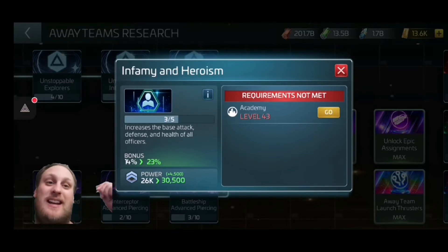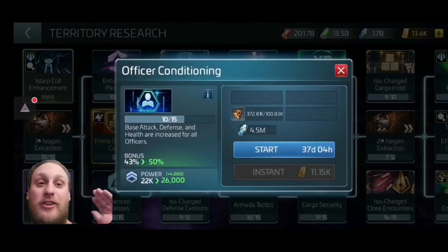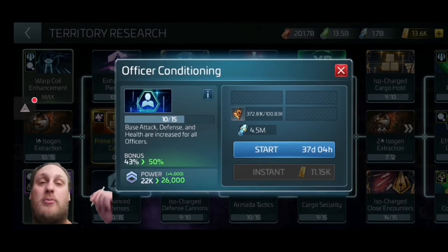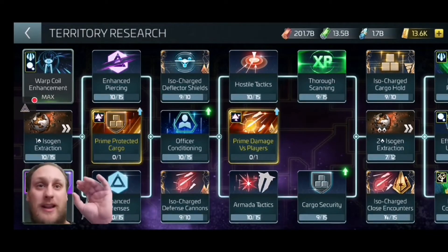There's more: Infamy and Heroism increases base attack, defense, and health for all officers. I need Academy 43 to level it further — I'm at 14 right now. In the Territory tree, Officer Conditioning gives a base increase for attack, defense, and health for all officers — not just ones on a ship, but officers sitting doing nothing. And it doesn't cost materials. The Away Team tree does not cost materials or resources either, so just do your Away Teams.